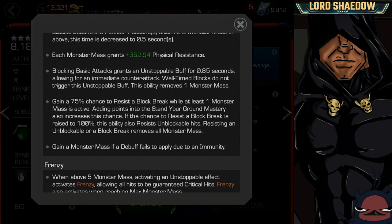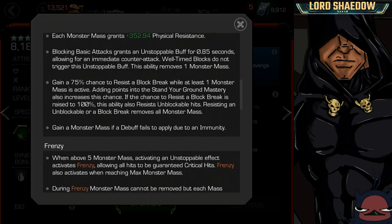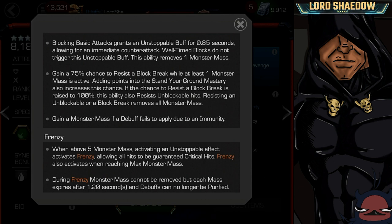If the chance to resist a block break is raised to 100%, this ability also resists unblockable hits — which could be useful. However, resisting an unblockable or block break removes all Monster Mass, so you're only doing it once before having to build up again. You also gain one Monster Mass if a debuff fails to apply due to an immunity — so if someone tries to shock him, he gains a Monster Mass instead. This might also work on debuff-immune nodes in alliance war.